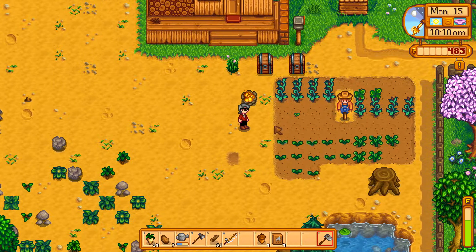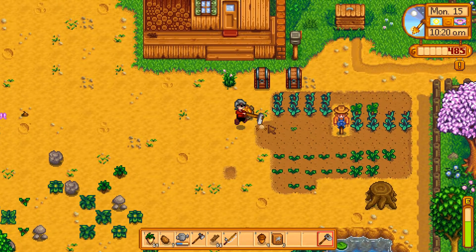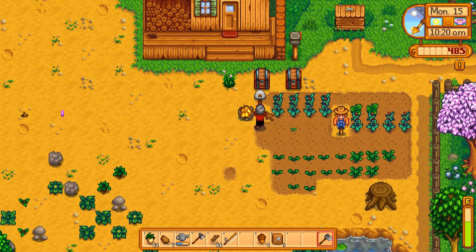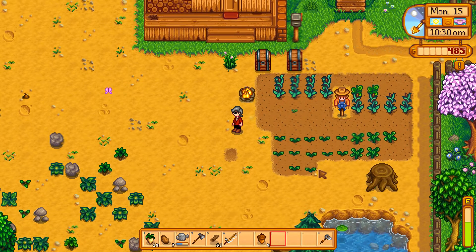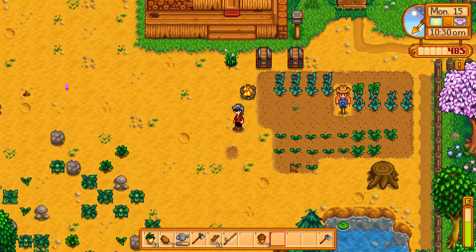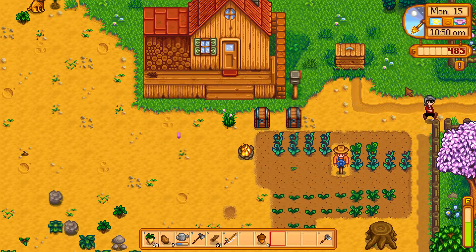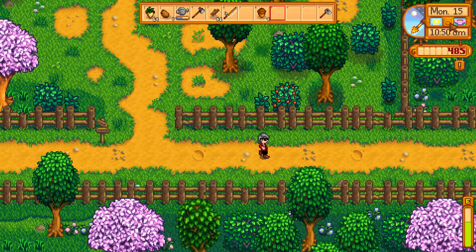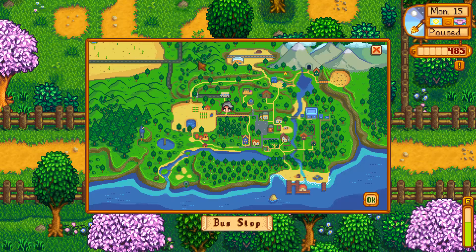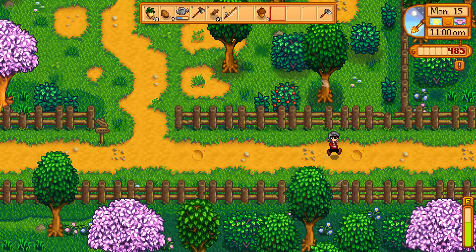We should probably make it an even 10 across. Then we'll hoe this up — that should be perfect. We're going to need to water some crops, but not just yet. We need to go buy some seeds — we probably should buy about 20 seeds. The thing is, I don't know the calendar. Is there anything that tells us the calendar? Man, this game is a lot of fun — I just want to collect everything, including this daffodil.